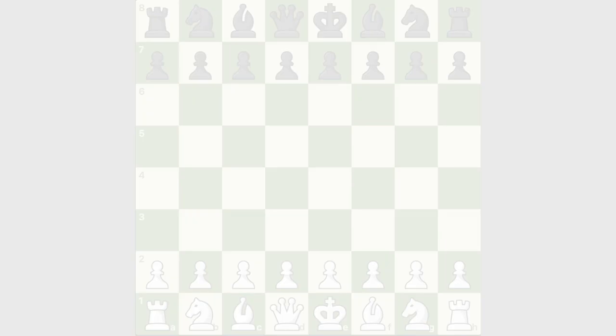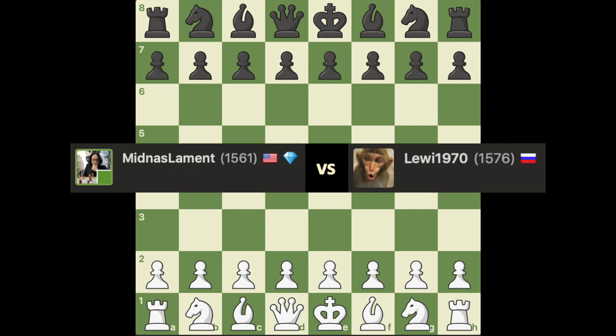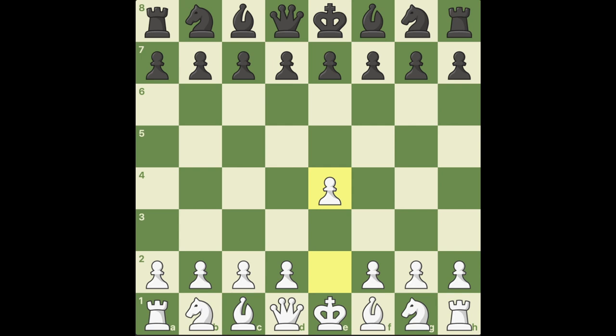This is Stacia and I wanted to share a game that I played on chess.com. This was a 15-minute, 10-second increment game — rapid time control — played against Louis 1970, and I was rated 1561 for this particular game. I played the white pieces and opened with e4. My opponent played e5, so we have a double king pawn, and here I played f4, which is the King's Gambit.